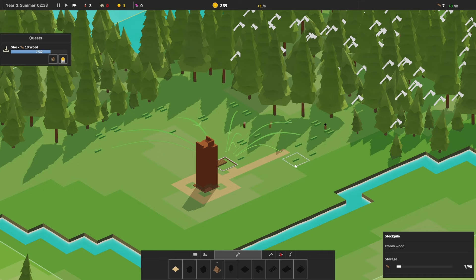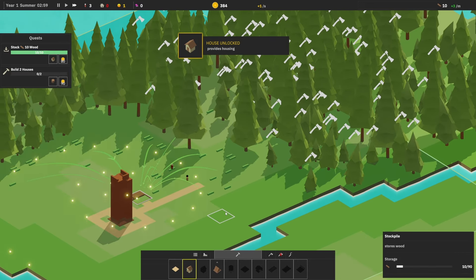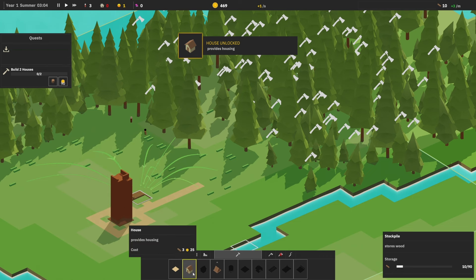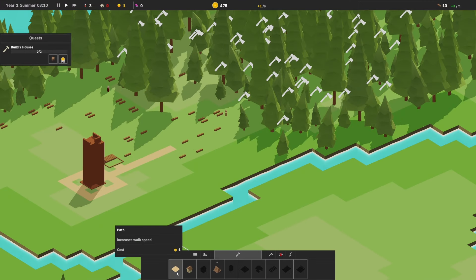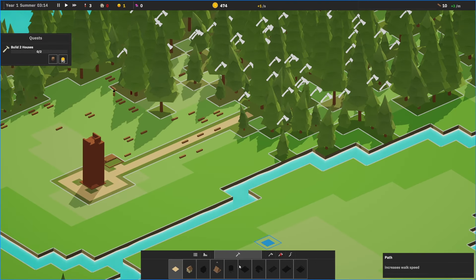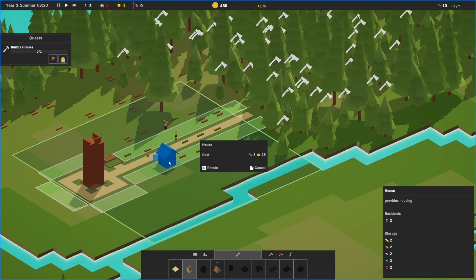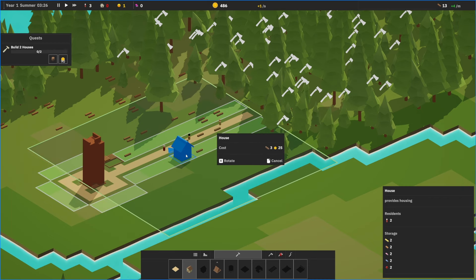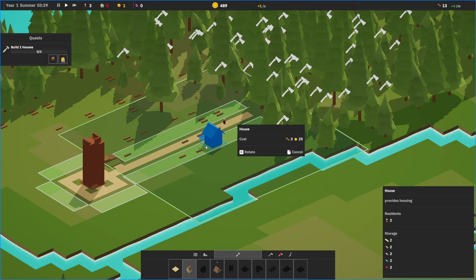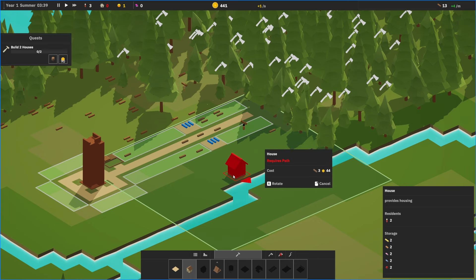Housing unlocked. Build two houses. Let's just keep expanding out this way. Maybe not close to Orr — like, right here. And then also the stockpile — I don't know if the stockpile needs to be in the area, but we'll do that. And they're going to be neighbors across the street.